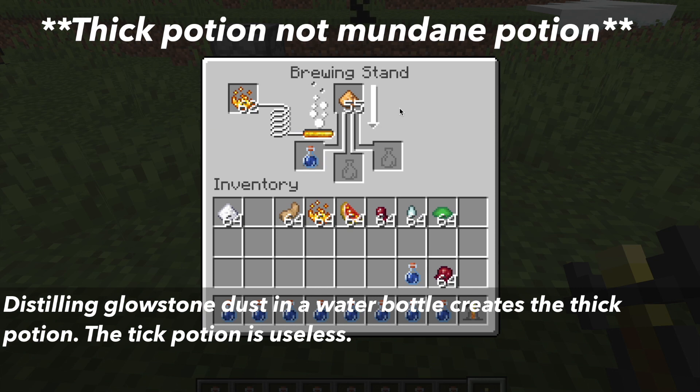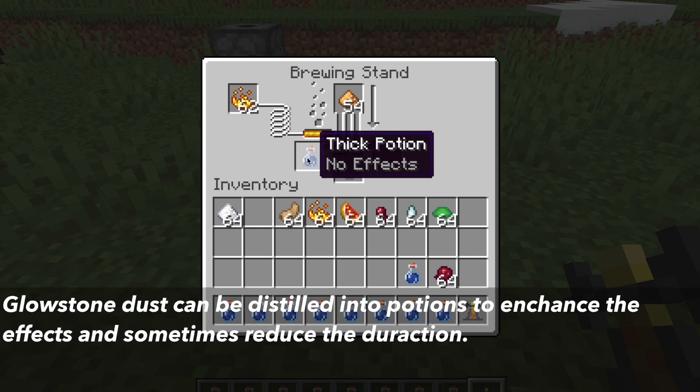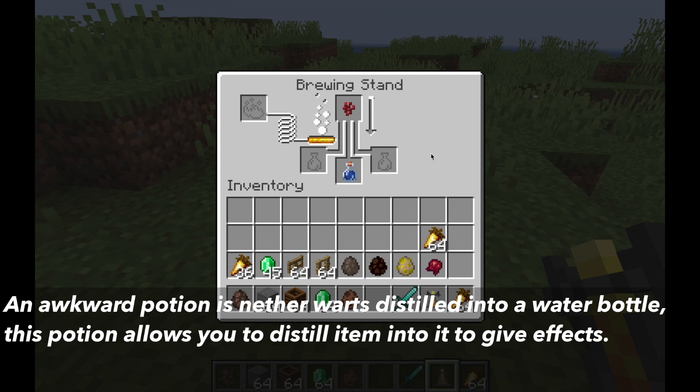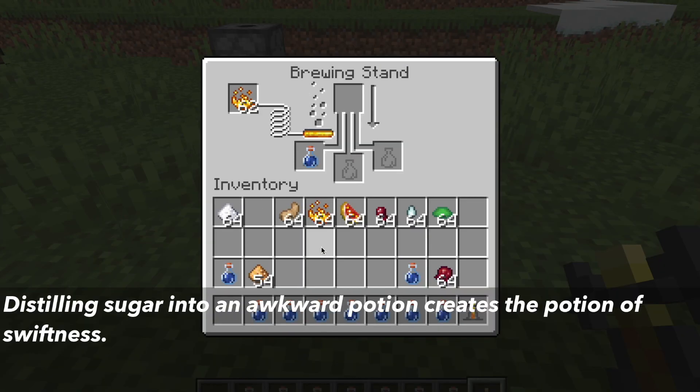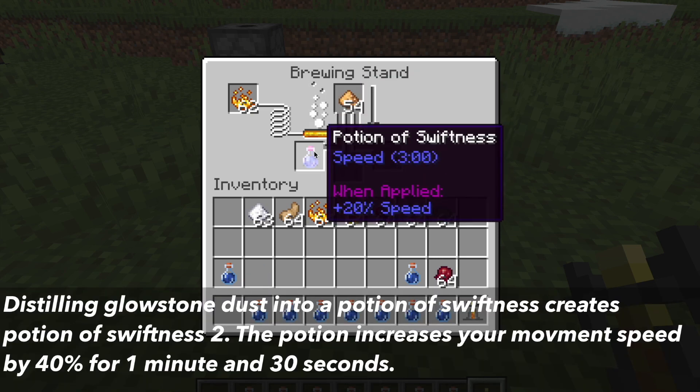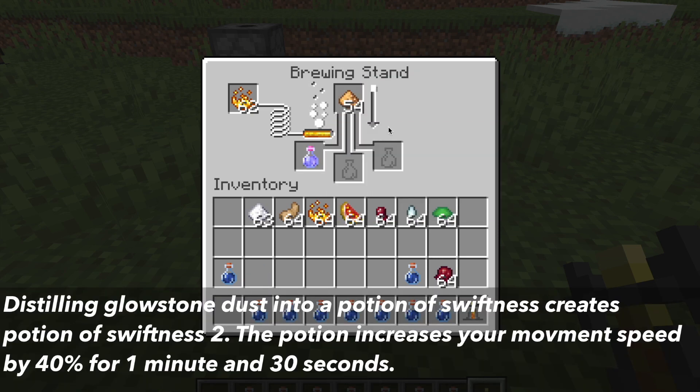The first potion is distilling glowstone dust into a water bottle creates the mundane potion. Unfortunately, this potion is useless. Glowstone dust can be used on potions to increase the potency and can reduce the duration. An awkward potion is nether warts distilled into a water bottle, which you can then distill items into to get different effects. Distilling sugar into an awkward potion creates the potion of swiftness. You can distill glowstone dust into this to get the potion of swiftness 2, which increases your movement speed by 40% for 1 minute and 30 seconds.